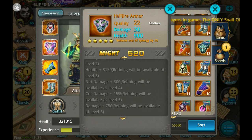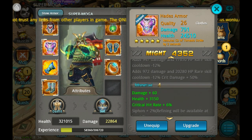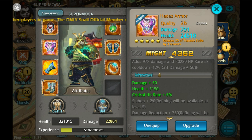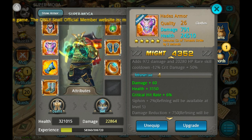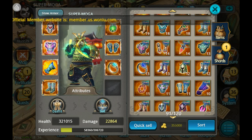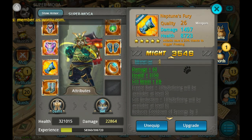I recommend going mainly for quality 22 gear because it's much easier to refine and there are a lot more items that perform better at early refine levels. I'm mainly going for the Hades armor instead of the hellfire armor. Even though Hades gives less crit damage, it does have cooldown reduction.